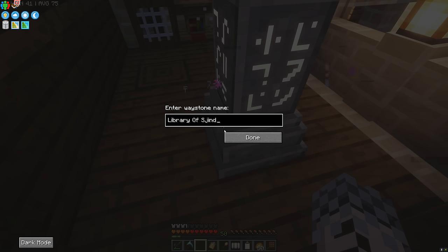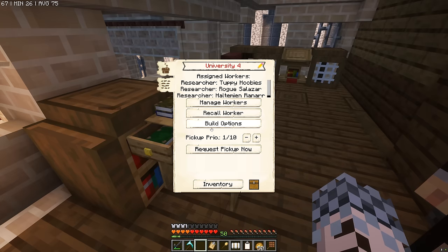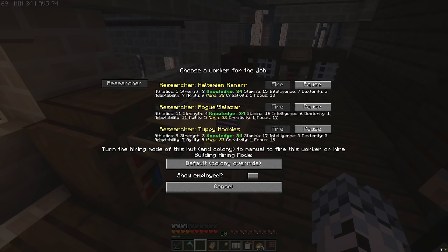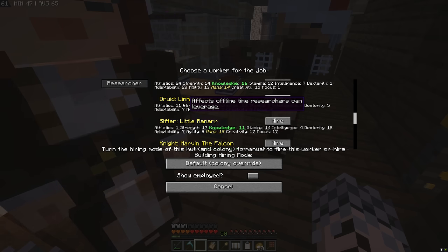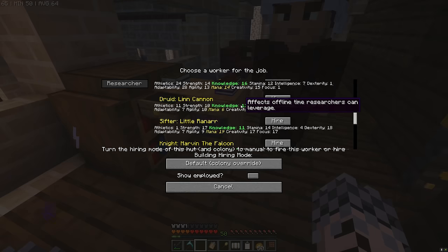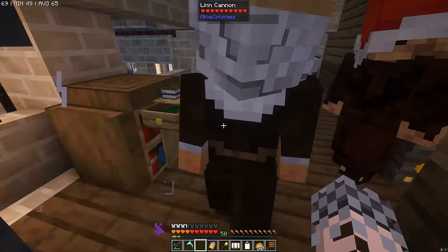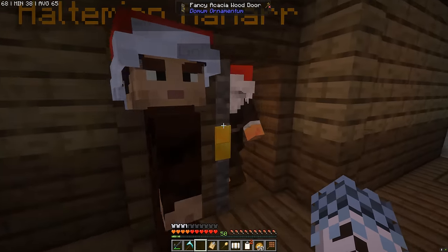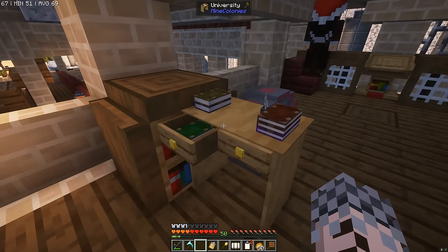We're going to need to hire a new researcher, and we're looking for good Knowledge and Mana stats. Take a look - Lynn Cannon, who is a druid we don't really use at the moment, has 13 Knowledge and 6 Mana. Boom, a perfect extra researcher. Let's get her over here and into her researching robes.